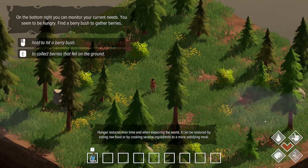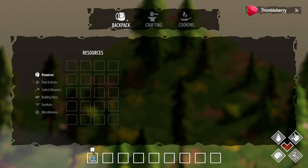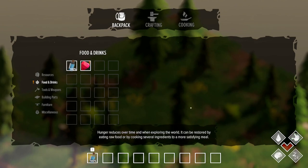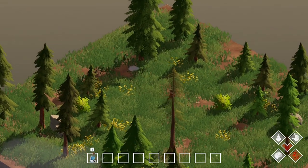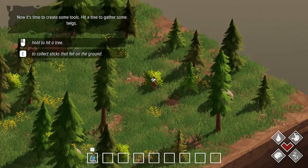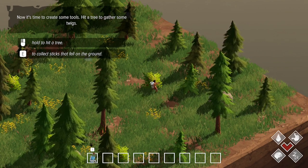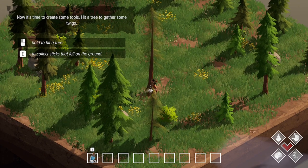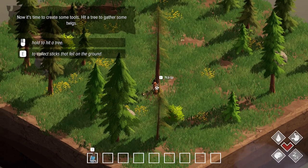First thing, we're going to get some food — get some berries. You can open your backpack and eat thimble berries. It doesn't give much hunger, but later we should be able to do some cooking. I've got some water bottles but there's no water here, so one of our priorities will be to find tiles with water. Now they want me to hit a tree and get some sticks.